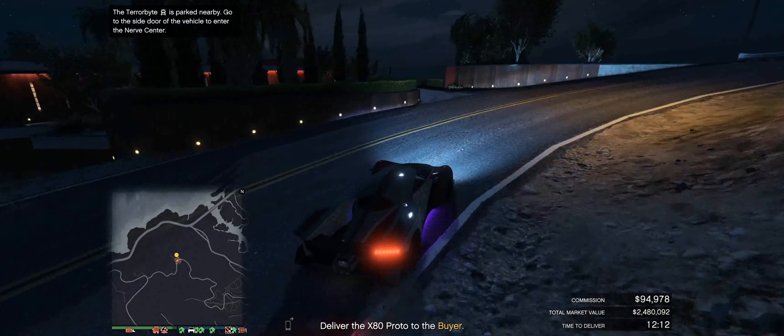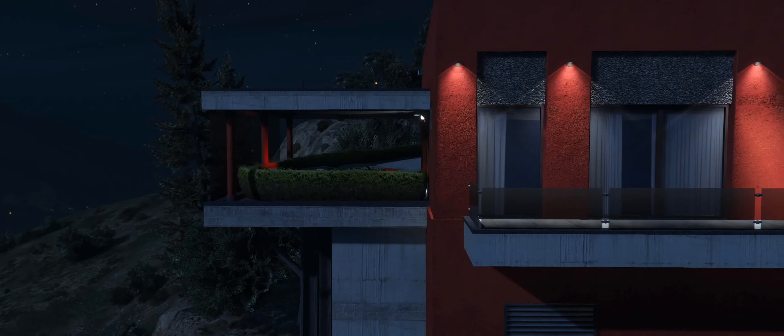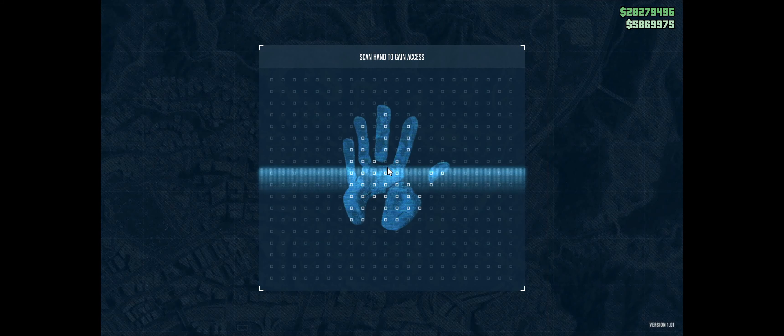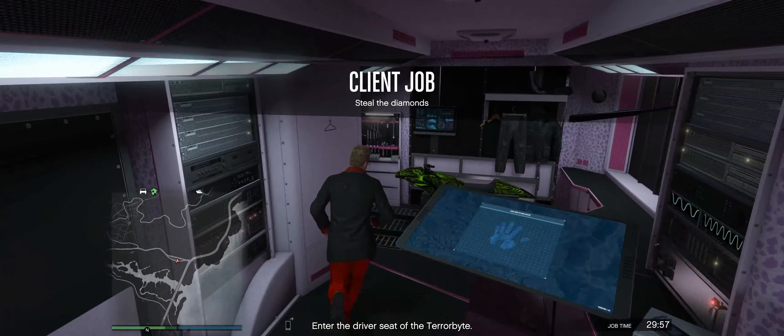You're delivering your vehicle and ideally you want to get absolutely zero damage, netting you a profit of $80,000. After the sale mission we want to jump into our Terrorbyte and start the client job Diamond Shopping. This only unlocks if you have the drone station. It's a really quick and fun mission and it rewards us with about $31,000.